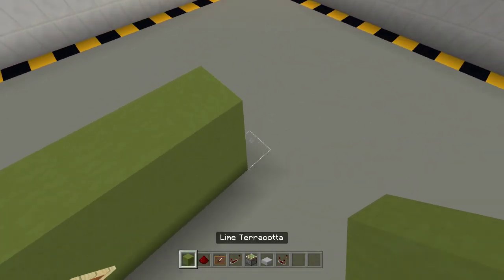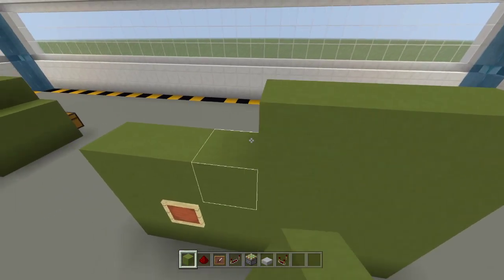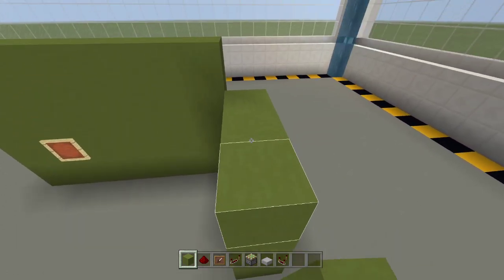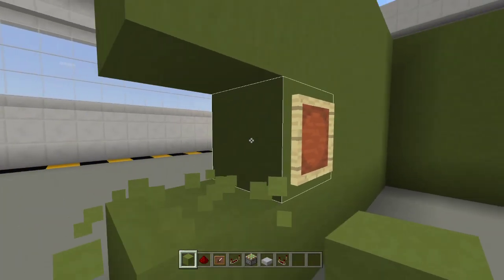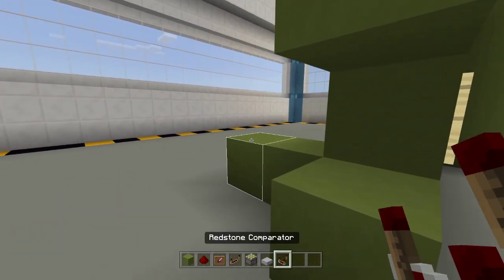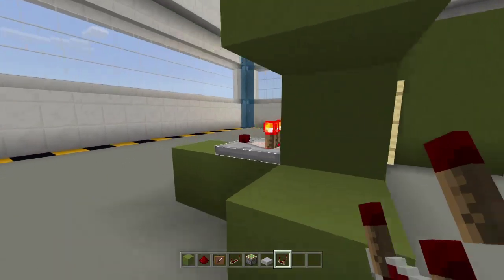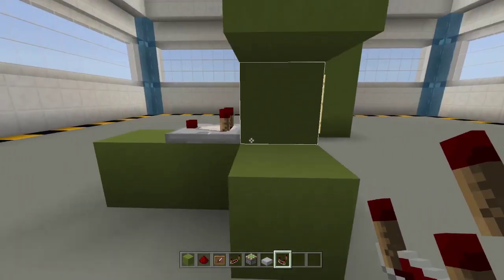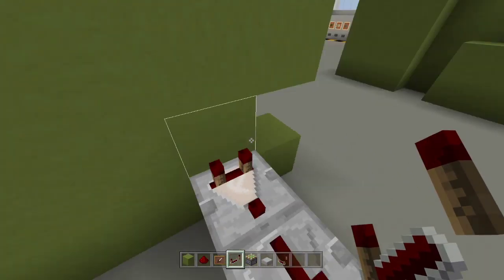Next thing you want to do is place the item frame right here — this is your activation for the door. Let me extend this to about six or seven blocks wide and make it four blocks high. You can cover the top if you want, that's optional. Now behind the item frame, place a block behind it, then another block, and place a comparator facing away from the wall. When you place any random item in the frame, the comparator turns on. When you remove the item, the comparator turns off. Then place a redstone repeater in front of the comparator.